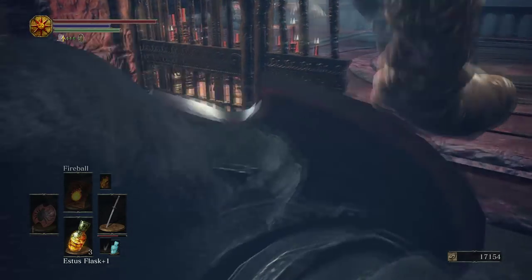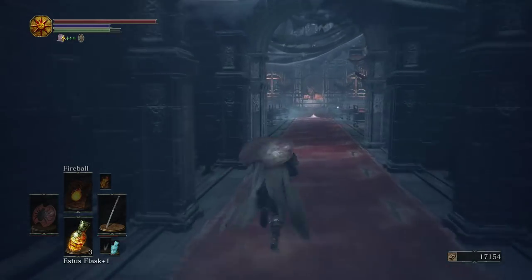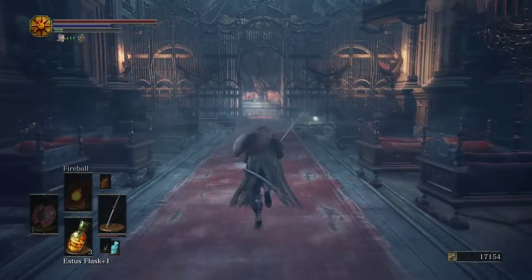Once we push the giant door open, the full armor set is going to be dropped at the back right of the room. I have used this armor almost throughout the entire game in this playthrough with my dex build, so I definitely recommend you check it out — I really do like it.